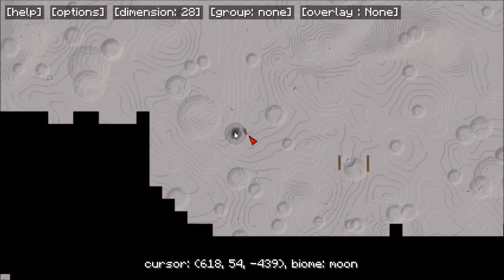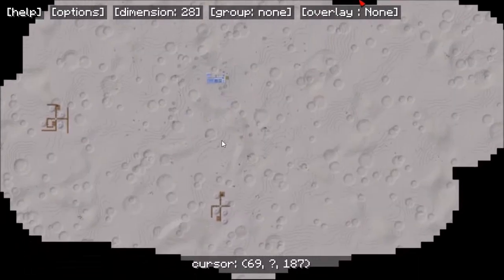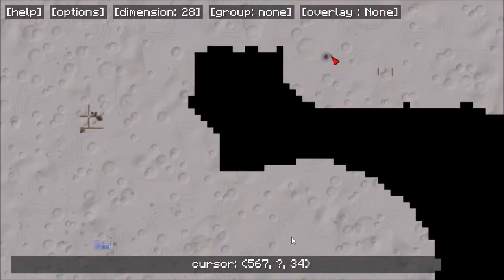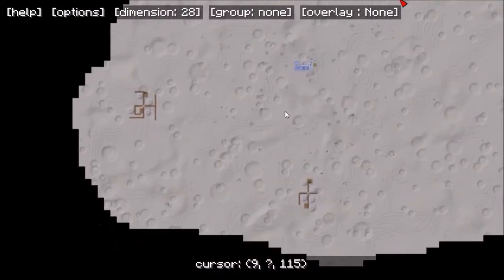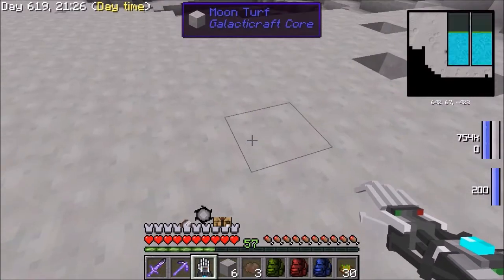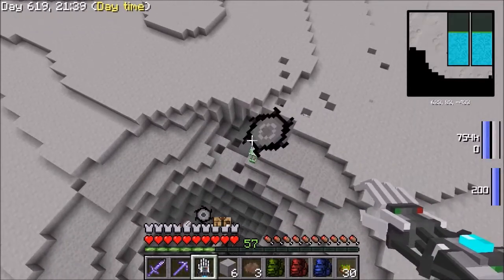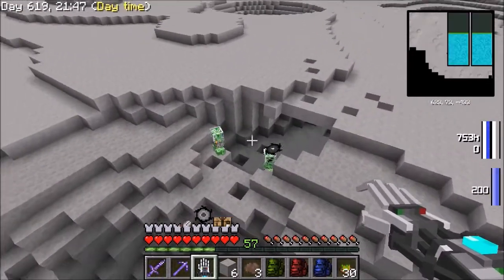Quite a bit of exploration later and I believe I have found the old man's cave. I also thought this was kind of interesting - this is my base right here, and it turns out I am surrounded by villages. There's one there, there, there, there, there, there, and a small one there, and I think I might have seen some more that didn't get revealed by the map. I thought maybe I just had one village nearby threatening me, but no, there are quite a few. It's probably good that I don't do something they don't like. Anyway, I was flying along and spotted this big giant pit - I believe that's the cave where the old man lives.